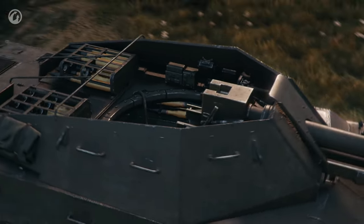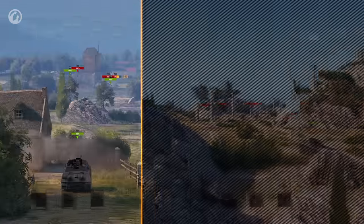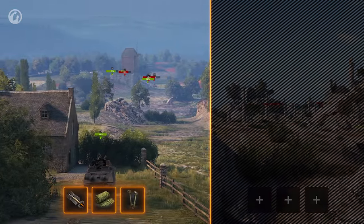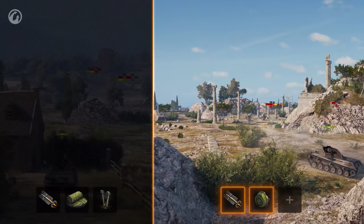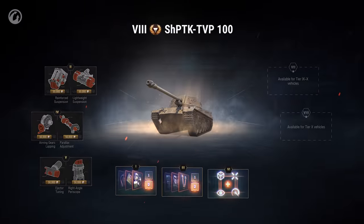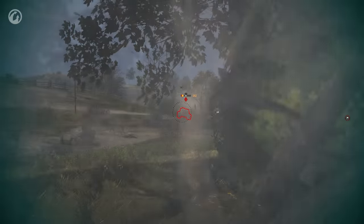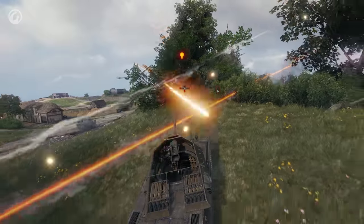Depending on the map and your tactics, you can choose different vehicle configurations. For long-range fire support, use gun rammer, camouflage net, and binocular telescope. For a more aggressive playstyle, use gun rammer, turbocharger, and coated optics. Field modification might also help you improve the most important characteristics: mobility, accuracy, and concealment after firing. Among the perks, sound detection is worth your attention as it will help you get away from artillery shots in time.